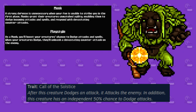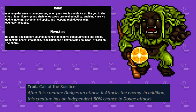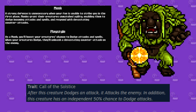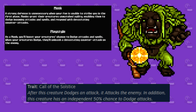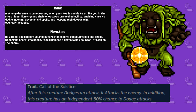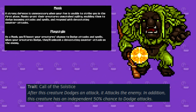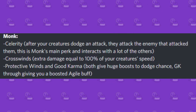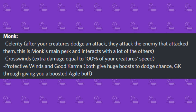Next up is the Monk, which revolves around dodging — Piccolo would be proud. This class essentially excels at avoiding enemy attacks whilst also countering said attacks in return. The starter monster associated with this class is the Summer Aspect, whose trait Call of the Solstice increases its dodge rate by 50% and also attacks enemies every time that dodge is successful. Some great perks for this class include Celerity, Cross Winds, Protective Winds, and Good Karma.